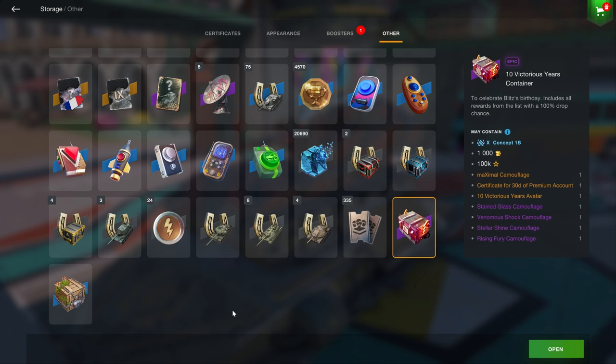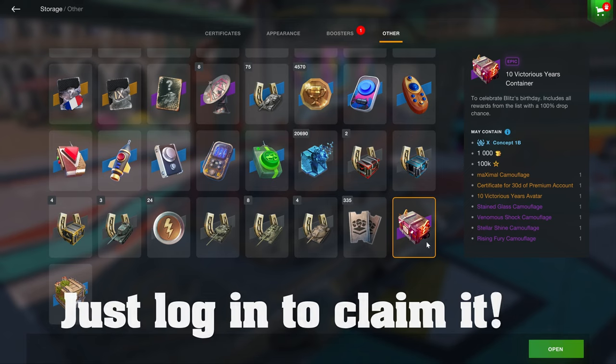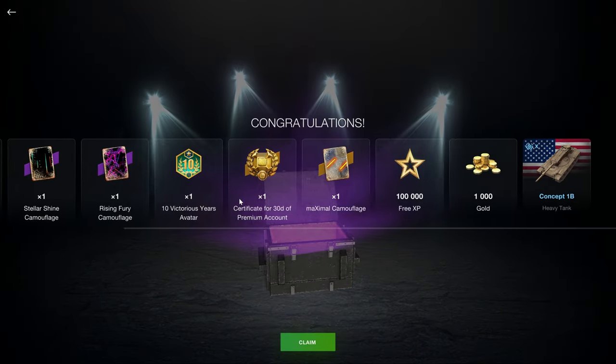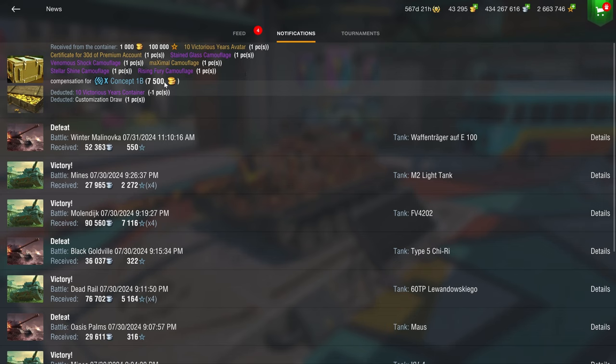Very important news: depending on how long you've been playing World of Tanks Blitz, you can now get yourself the Victorious Years container. If you've been playing for 10 years like me, you can get a Concept 1B. If you've been playing for less, you'll get different rewards. Let's open this one — 7.5k gold is not too bad as compensation. So there it is: 7.5k for the Concept 1B and 1,000 gold out of the container. That is pretty nice.